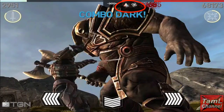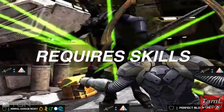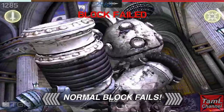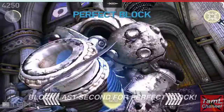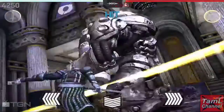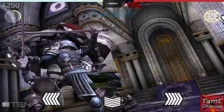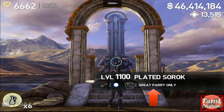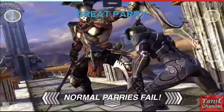Certain Titans require you to have specific skills. Some have perfect block only, which means that if you do a normal block it will fail and hit you. You have to block right at the last second. Otherwise you can use jewel, which is what I did here — then block doesn't come into it. I definitely recommend jewel for those Titans, particularly if it's a monstrosity.